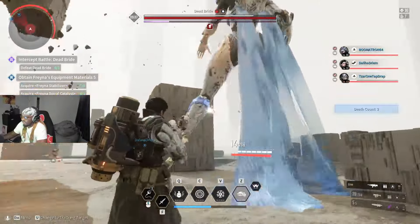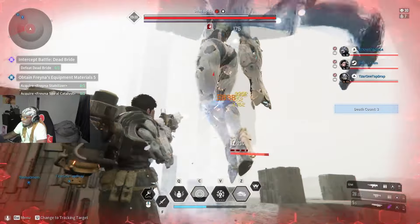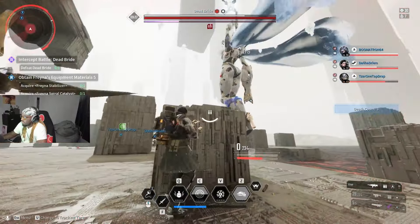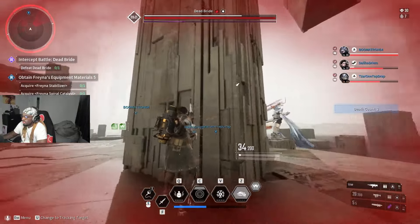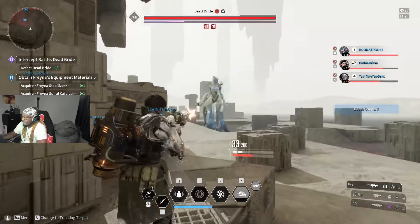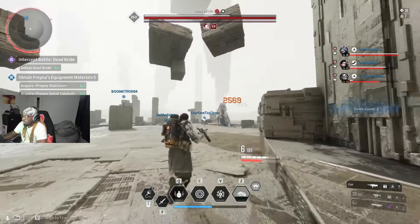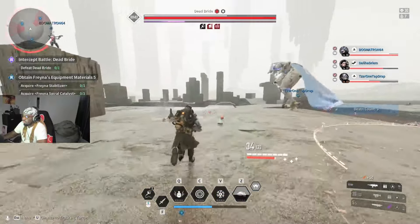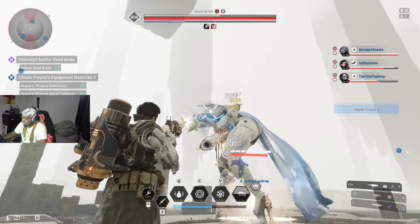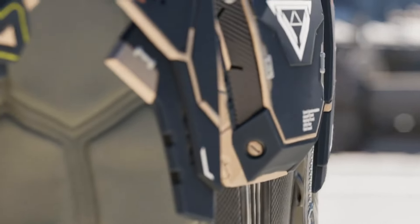That wraps up the starter descendant list — keep in mind you can only choose one of these three to start with, so choose the one that fits your playstyle. For all other descendants you have two options: spend real money to unlock them, or grind the game to gather research materials and research your desired descendant the free way.